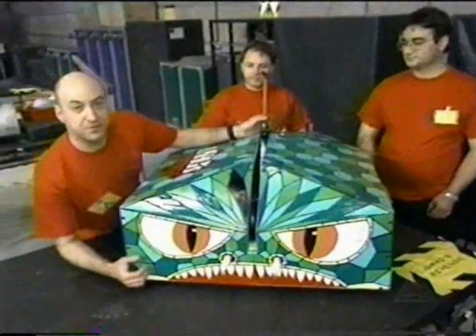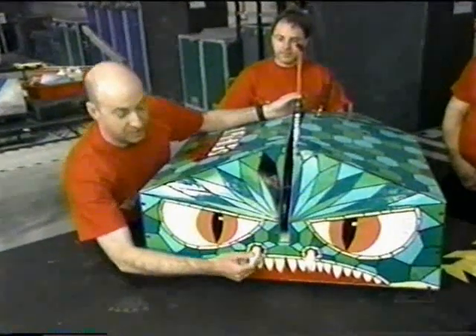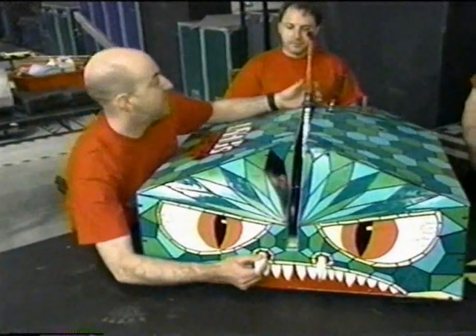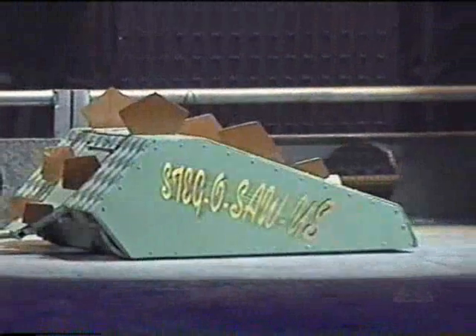As you can see, we've got two main weapons: we have these tusks at the front which we will ram our opponent with, and when they're impaled upon these tusks, we then stab them with this mighty axe, like so. From Southampton, Stegosaurus.